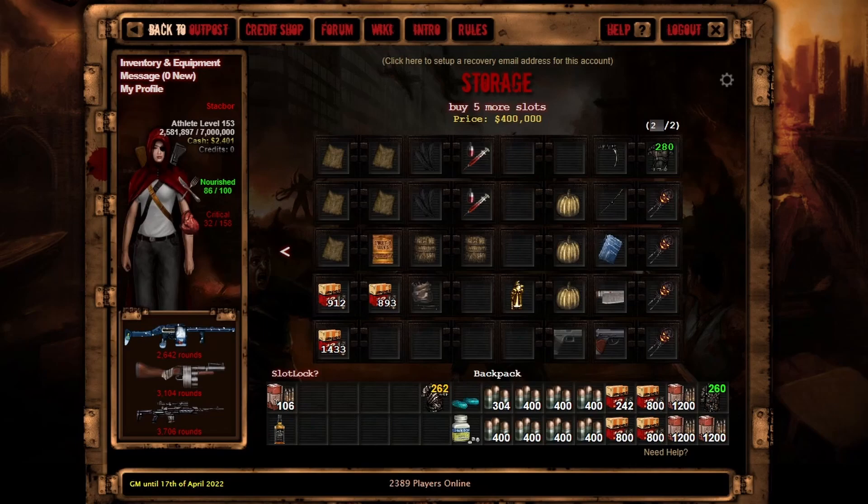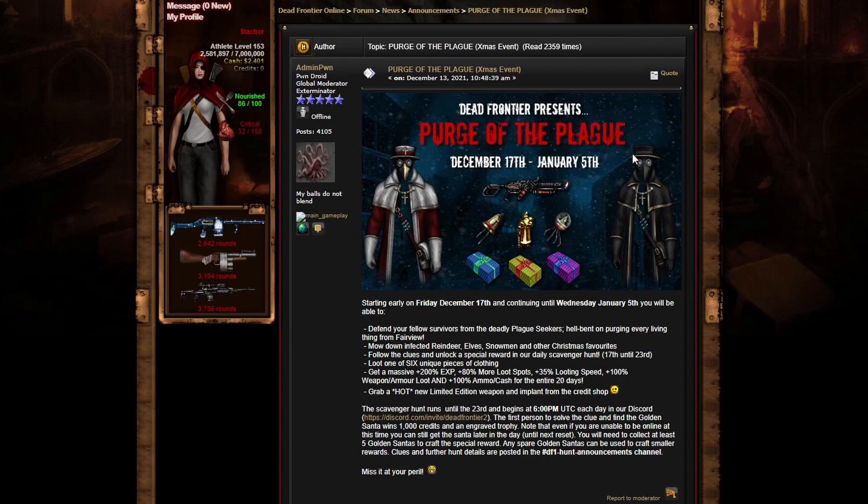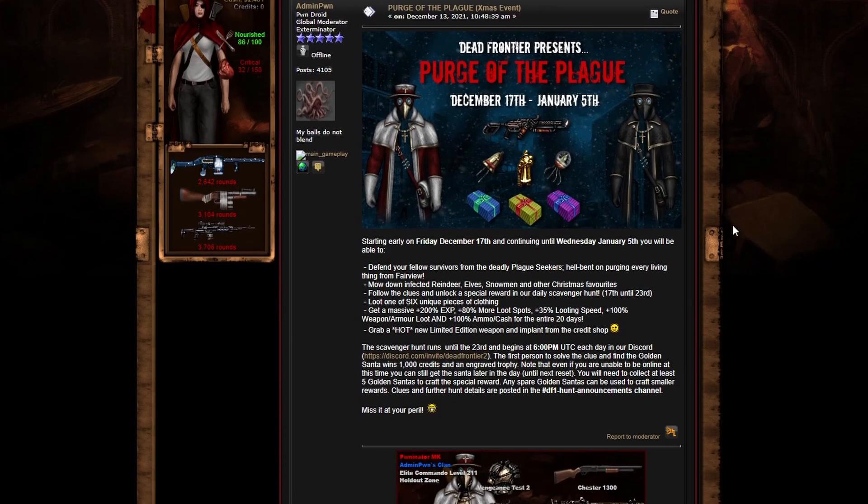I want to take a look at the event page first. They have this Purge of the Plague event from the 17th to the 5th — that's quite a long time. 200% XP, loot spots, looting speed, weapon and armor loot cash, 20 days — that's really generous. They also have a flamethrower weapon I've never seen function, two implants, and different colored gifts containing clothing items including a blacked-out plague set and a Christmas plague set. Pretty cool, I think they look good.